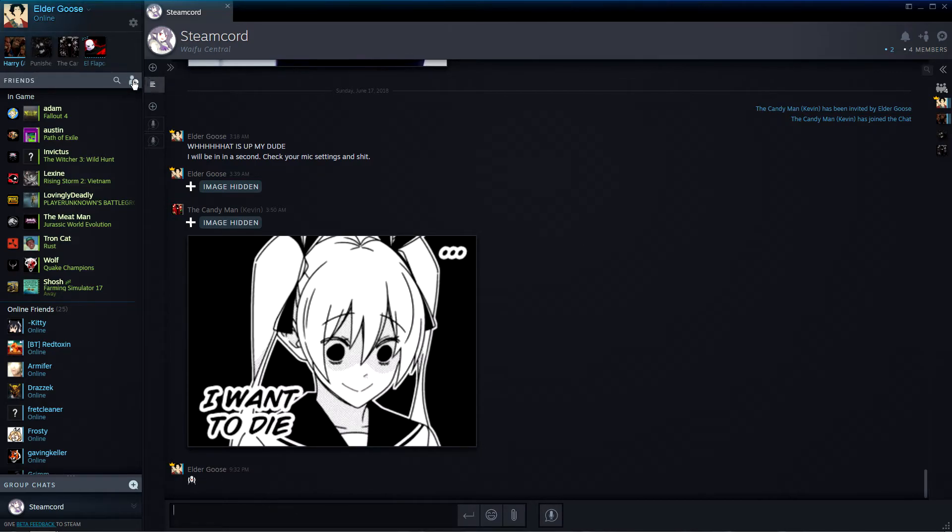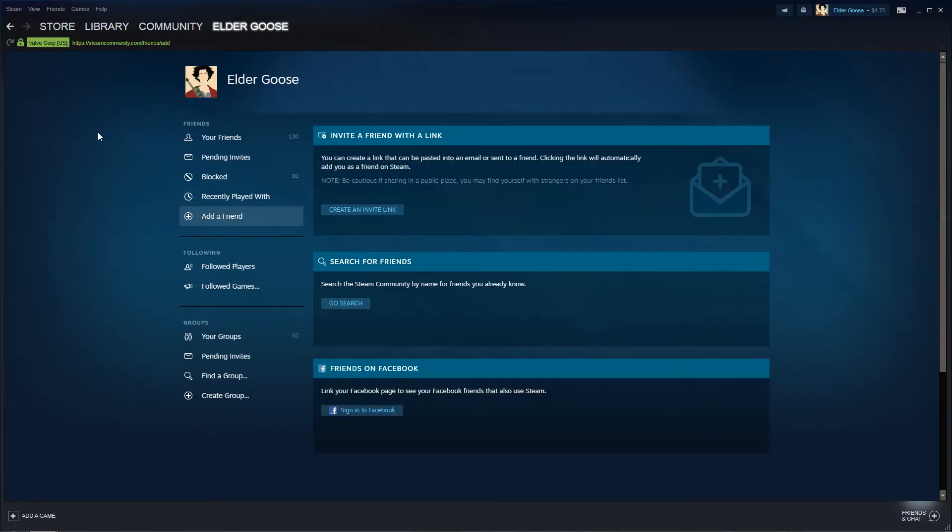The last thing that has changed is the add friend option. When you go to add a friend, it actually sends you to a community page with quite a different layout — I imagine most of Steam is going to look like this in the coming months. You can now send an invite link to become friends with somebody, enabling people to offer friend requests to a large group at a single time. It also makes searching for people painless — no longer do they have to search for you; you can just give them your invite link. Steam has definitely needed to revamp their invite system for quite a while.